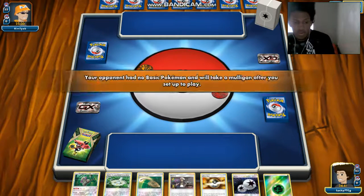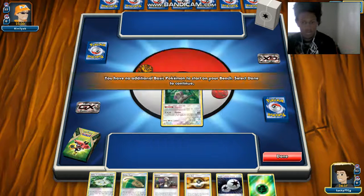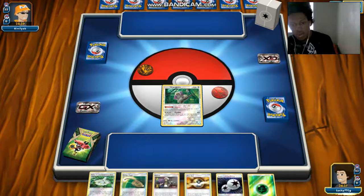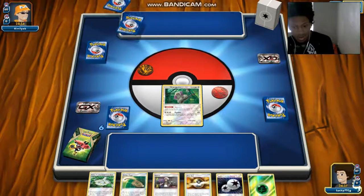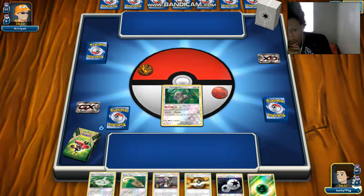It looks like we are starting off with a Wrangler, pretty sick, pretty sweet. And we have Escape Rope so we can actually escape into our Wimpod and we can use a Wimpod ability. I think that would be a good idea.